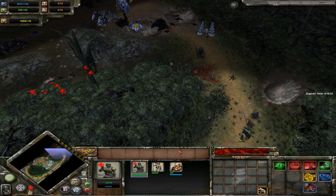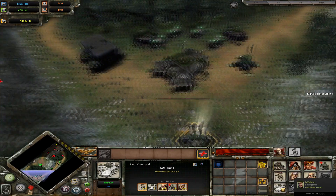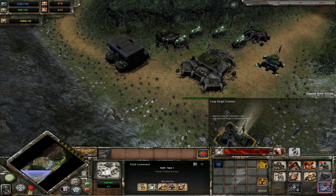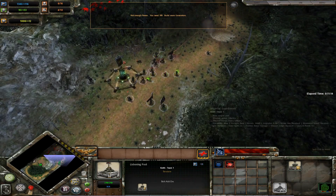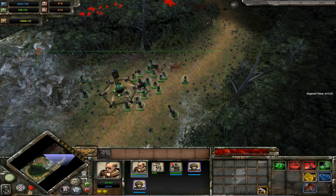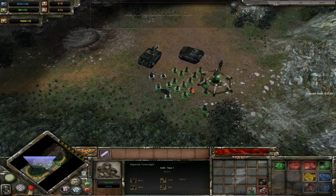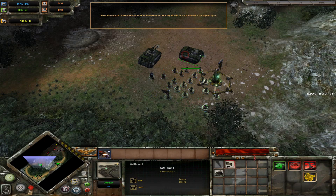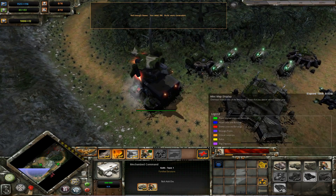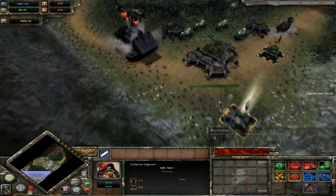My conscripts got wiped out! Pull back, pull back! I definitely think we're going to need some more support there. It's time to upgrade again. We've got some hellhounds in there but I think we're going to need to get some more units down. Our big problem is still generators, so I'm going to try and get a few more of those down.